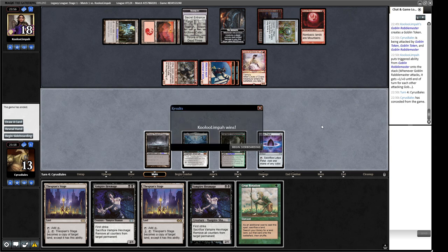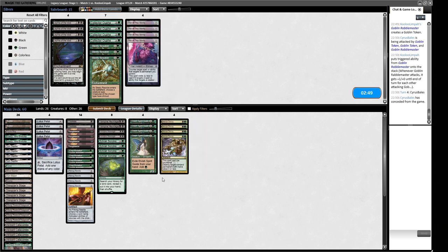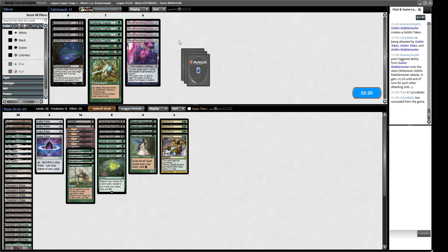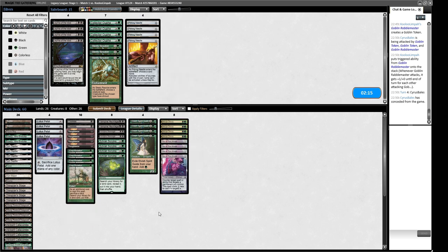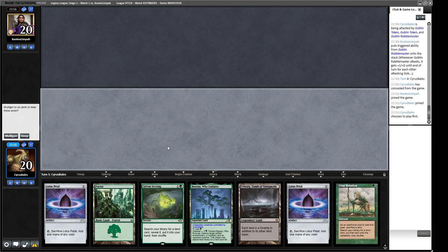For sideboarding, we bring in the four Abrupt Decays and board out Not of This World. This looks like a mono-red prison deck, so they can have Dead // Gone. We consider whether Pithing Needles are useful here, and whether Collector Ouphe is worth bringing in — they don't feel great against this matchup, so we stick with Abrupt Decays.